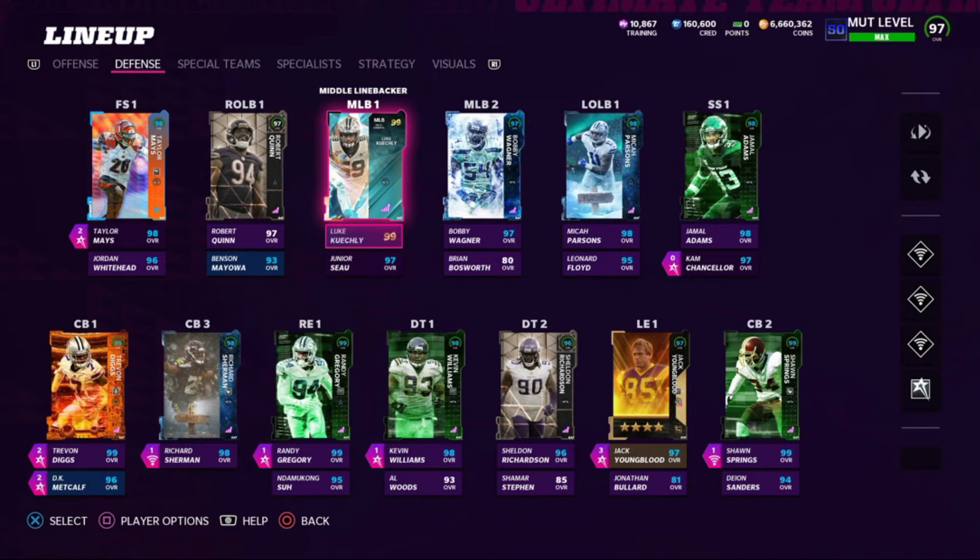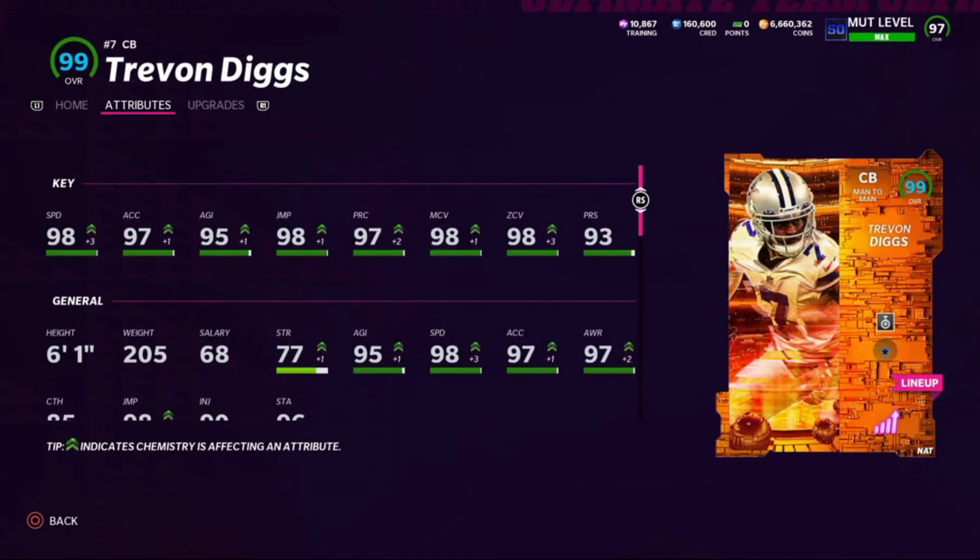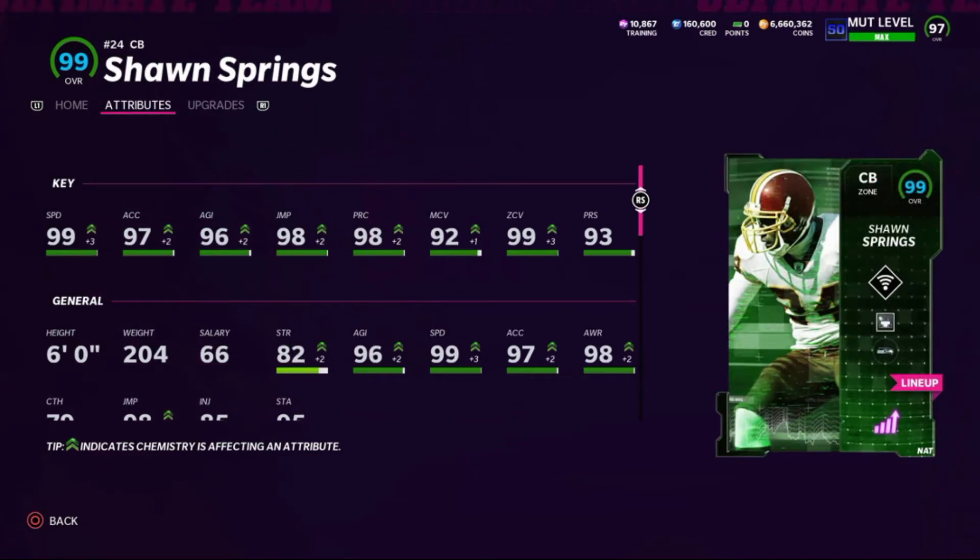The defense is my favorite part of this team. Because of the combination of height and speed, I don't have any defensive backs under six feet tall on the field — only one six-foot DB in Sean Springs and one six-foot-one in Trevon Diggs, with everybody else at six-two, six-three, or six-four. Trevon Diggs at cornerback one has 98 speed, 97 acceleration, 95 agility, 98 jumping, 97 play rec, 98 man coverage, 98 zone, and 93 press — using the Acrobat ability. Sean Springs has 99 speed, 97 acceleration, 96 agility, 98 jump, 98 play rec, 92 man, 99 zone, and 93 press — using Mid Zone KO with the Universal Coverage X-Factor as my slot cornerback.